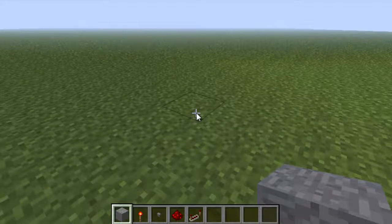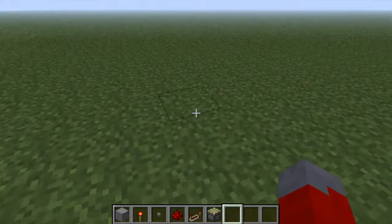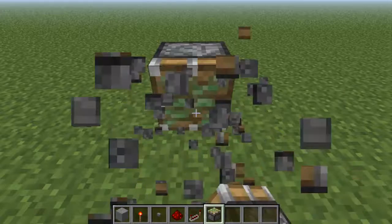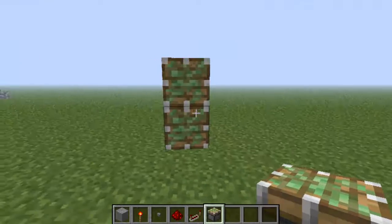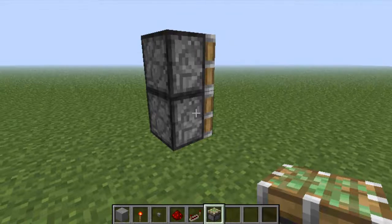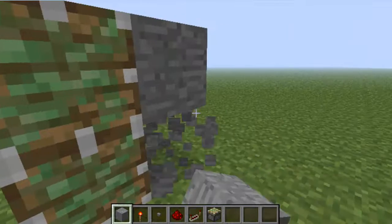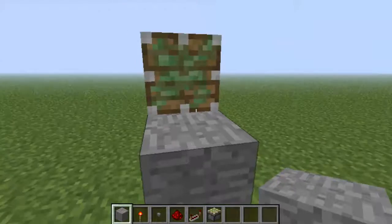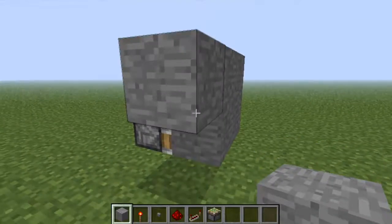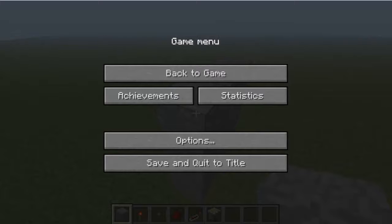The way you make a piston door — and of course I forgot to get the sticky pistons. The way you make a piston door is basically: you're going to want to place two pistons just like this, right on top of each other. And then you're going to make the hallway and build a hallway around it. Just to save us a little bit of time, I'll pause this and get it back up whenever I'm done with the hallway.